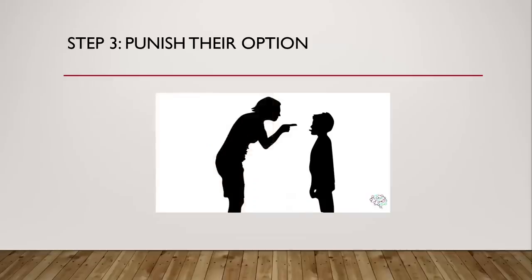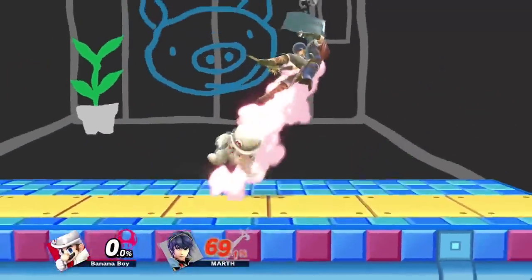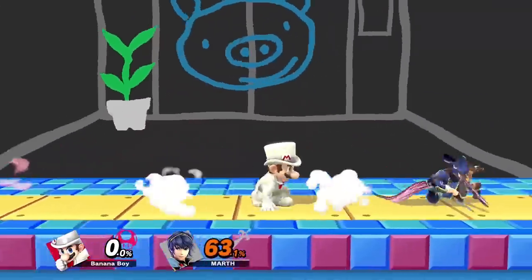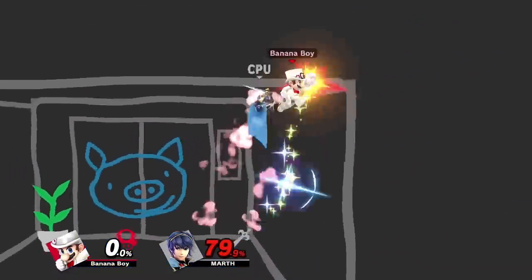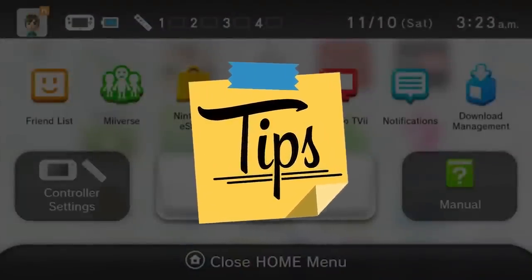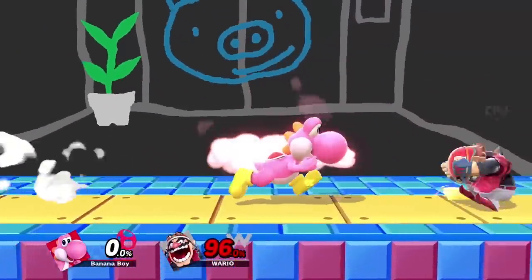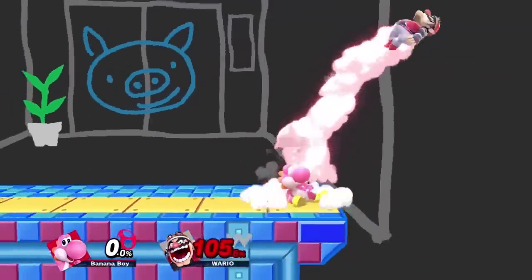Step 3: Punish their option. Now that you're probably beside the opponent and ready to start tech chasing, the next step is to follow their tech. You're going to want to have at least a decent idea of what the opponent's going to do if you intend on punishing their option, since it can be hard to react at times. Keep track of what the opponent did last time — if they teched away last time and you missed the punish, just remember that they did it and punish the next time they're forced to tech.